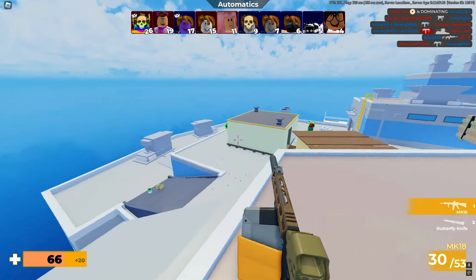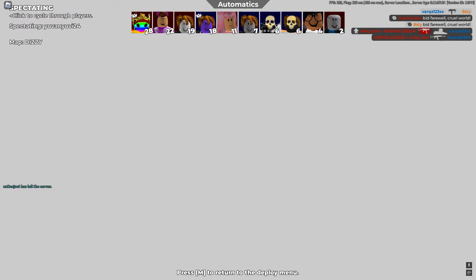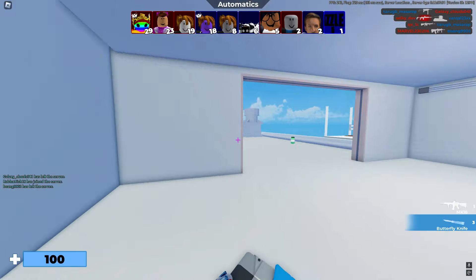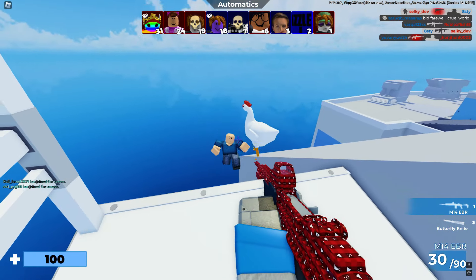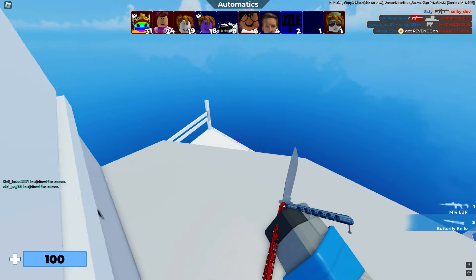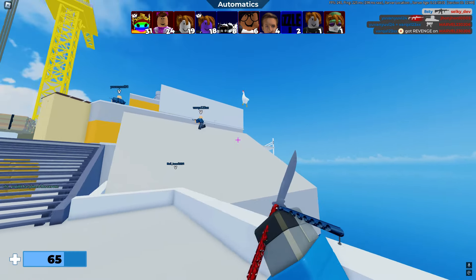I want to see it maybe get a few kills. We can go into spectator mode — okay I cannot go into spectator mode I guess. Where's the chicken? He just got hit off the edge by the chicken, bro, that is amazing. This guy wants to try and kill it.